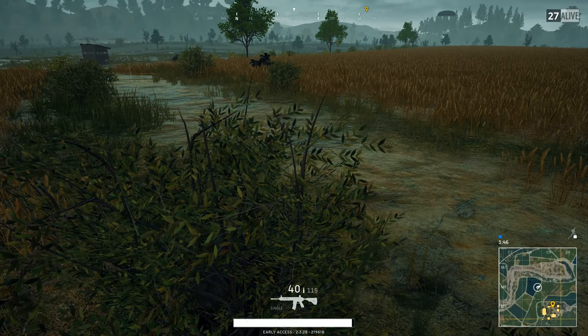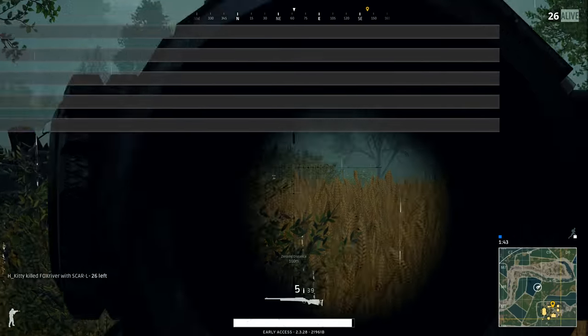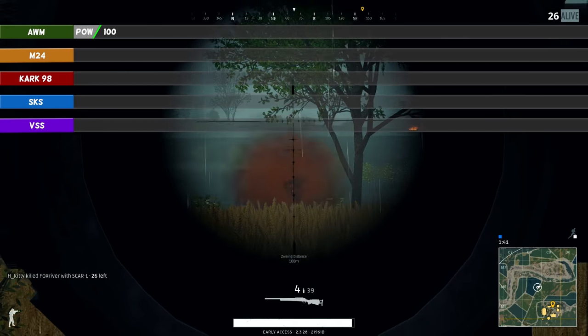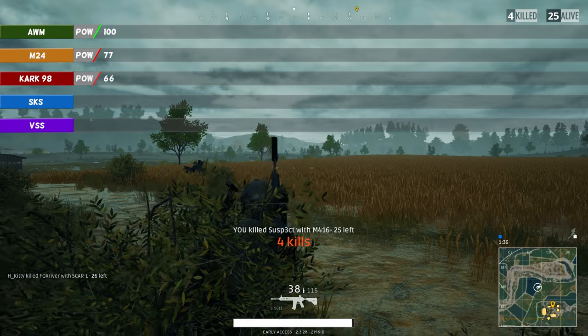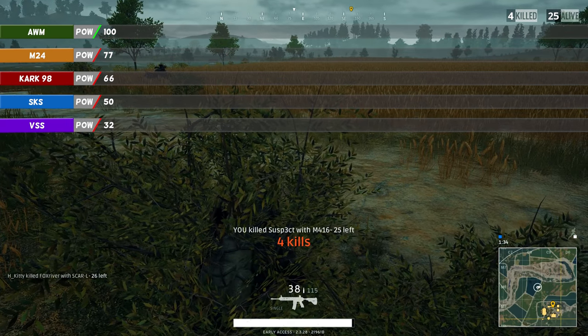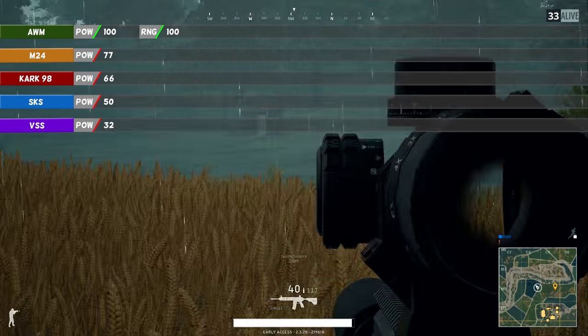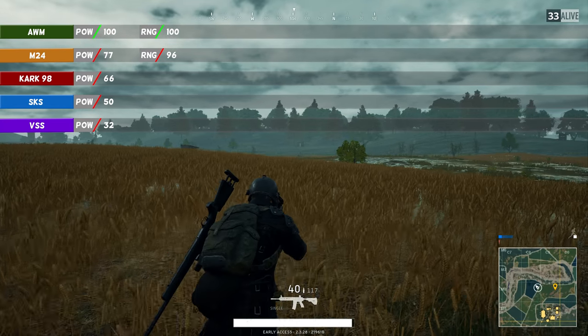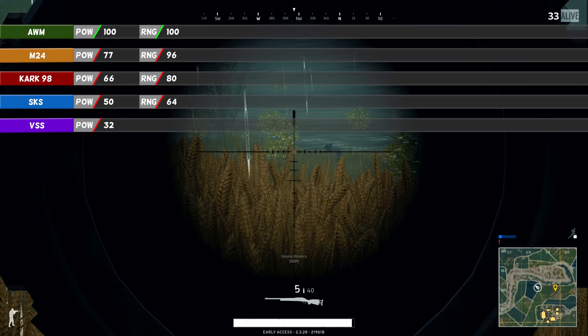Let's compare the AWM with all the other sniper rifles. As you could have guessed, nobody can beat the AWM's power rating of 100. Only the M24 comes close with a rating of 77, and the weakest one is the VSS with 32. You can see a similar pattern when you compare the range: 100 for the AWM, then the M24 with 96, the Kar98k with 80, the SKS with 64, and then the VSS with only 38.